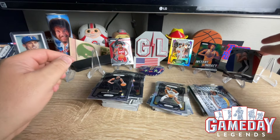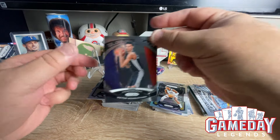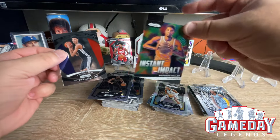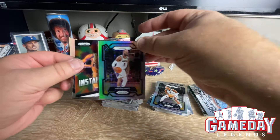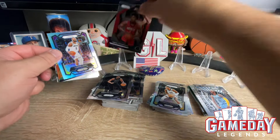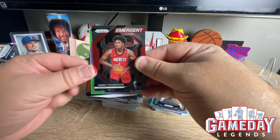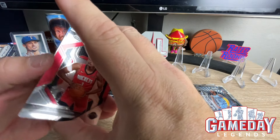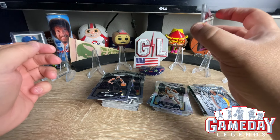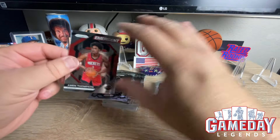At least we got one Wemby — the Global Reach. And then we got a Brandon Miller Instant Impact, a LeBron James Silver, and a Thompson twin — Amon Thompson on the Emergent. Hope everybody had a great time. I know I did. We will see you guys again. Thank you for stopping by. Peace.